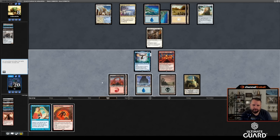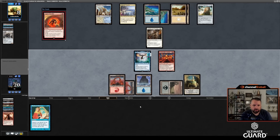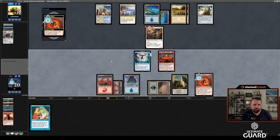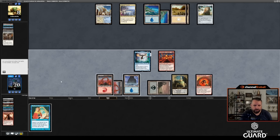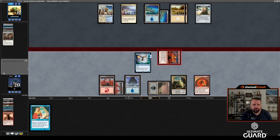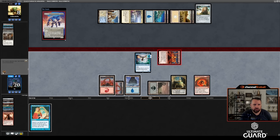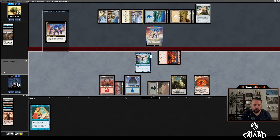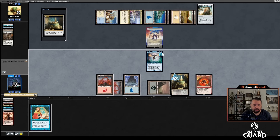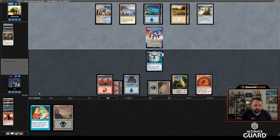Legion Extruder — let's play Legion Extruder. Trying to hit that Cathar Commando. He could definitely have Sphinx or Resto. I think I just attack with Emberwild here. Solitude — okay. I guess I pass the turn. I don't even have Bolt left to get, so that's not going to help. I think we're going down here. Turns out the two Ancestrals was still too much for me to beat.